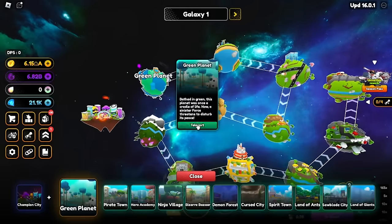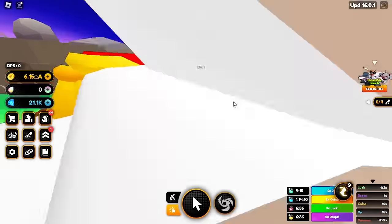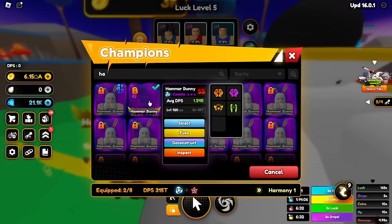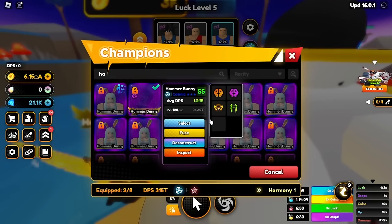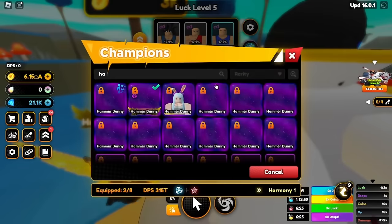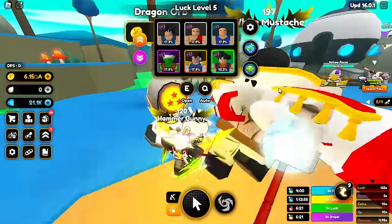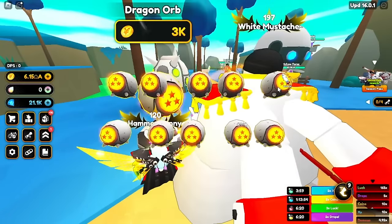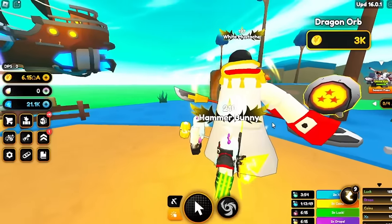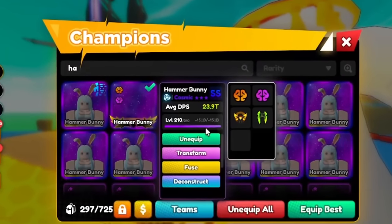Now we can do the leveling glitch on our Bunny and instantly max level her. I don't even have to go to the newest map — I can just go to Green Planet to show you guys how it works. Basically, we go to the Dragon Orb here, then we take our Hammer Bunny — she's level 120 right now. We select her and all we have to do is fuse once, just one egg. That's all it takes. She should be level 210. You guys can see it right there — she is level 210. That's how the leveling glitch works. Pretty OP.